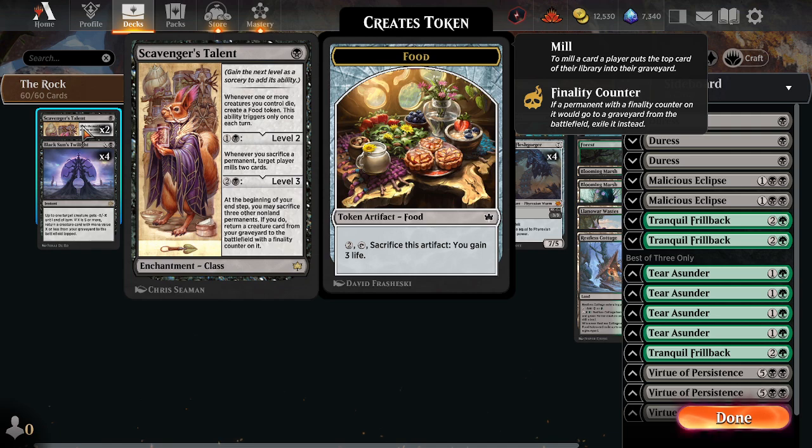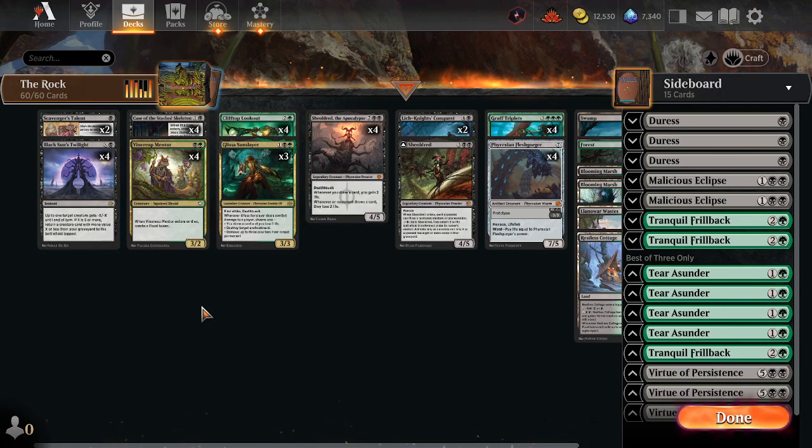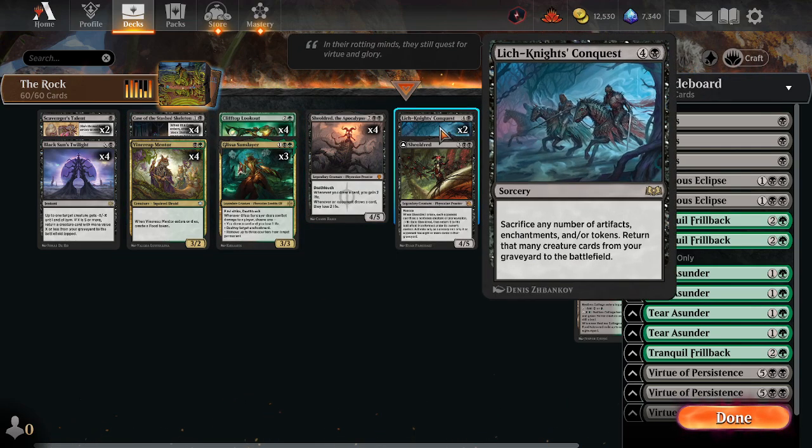Also, in the 1-drop, we have Scavenger's Talent. Whenever a creature you control dies, you get a Food, and whenever you sacrifice a permanent, you can mill yourself or an opponent — extra flexibility there. You can also sacrifice some non-land permanents and get stuff back from the graveyard as well. So all of these enchantments are good on their own, and they fit into the Lich Knight's Conquest if you so desire.